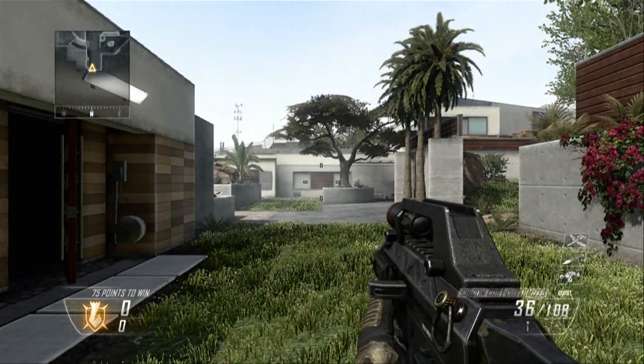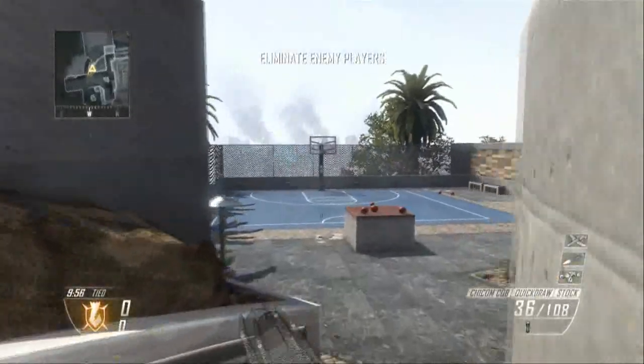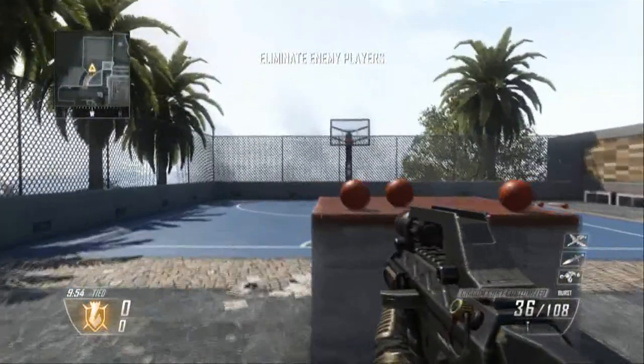Hey, what's going on guys, this is Bret Burns 13. It's going to be episode 2 of easter eggs on Black Ops 2. It's going to be 3 maps for you guys: Raid, Turbine, and Hijacked.